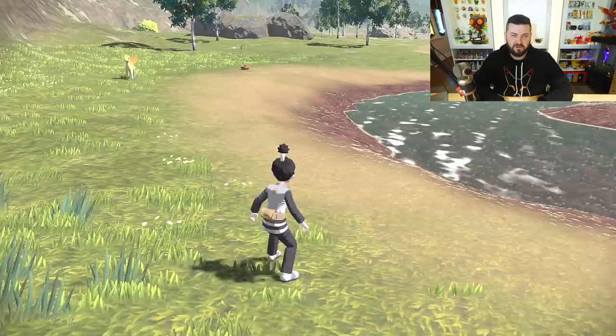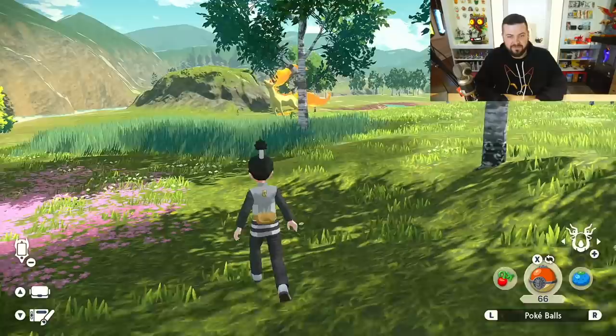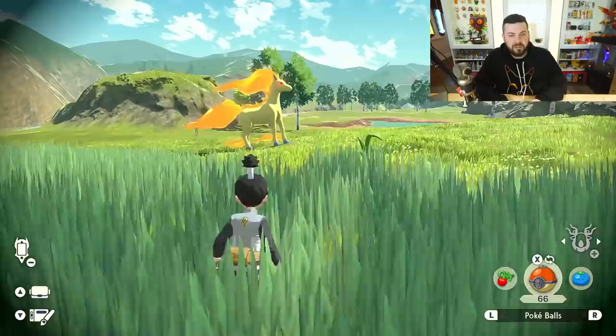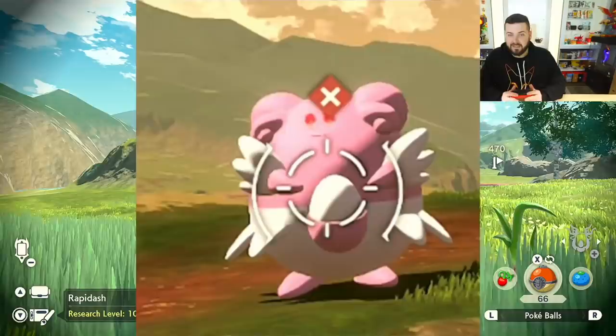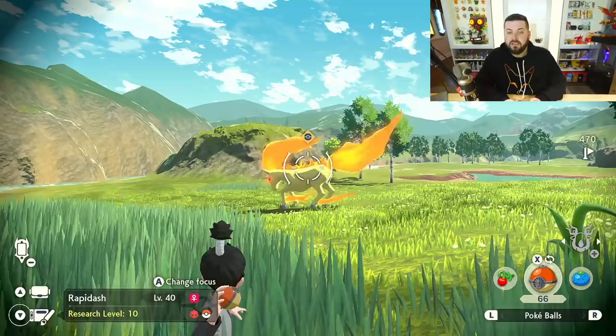Literally next to where you start the game is a level 45 alpha Rapidash. As soon as you start the game, you may need to hear this: when you start, you are not able to catch alpha Pokemon. If you get close enough to target one, you'll see a little red X icon - even while it's idle or eating, the icon will show a color but catching is restricted. You can throw a Pokeball and it will go in, but there won't be any text saying it can't be caught - only that red X icon tells you.